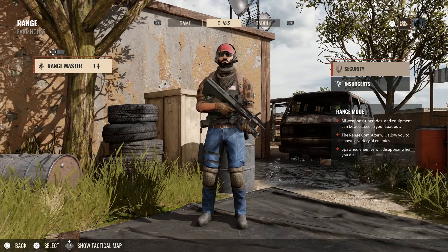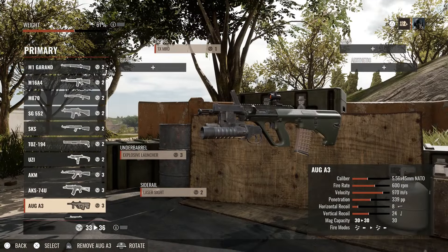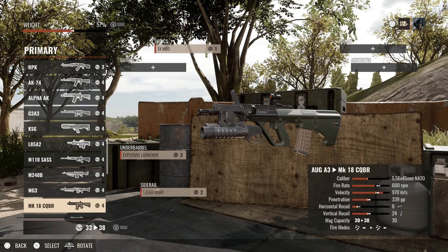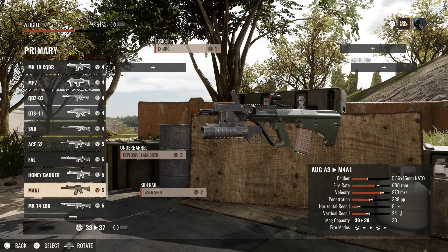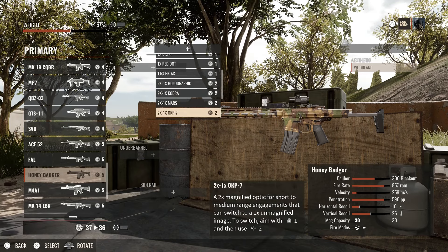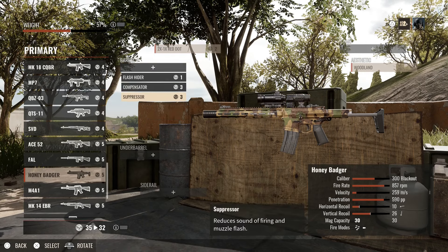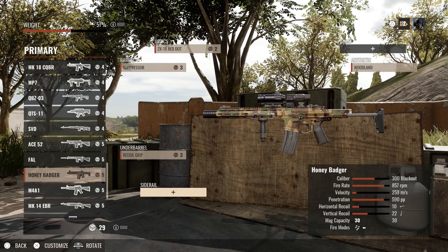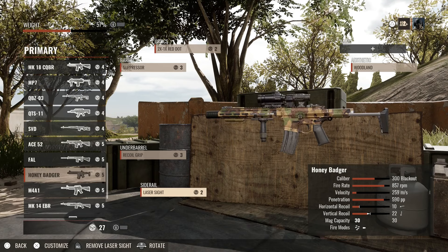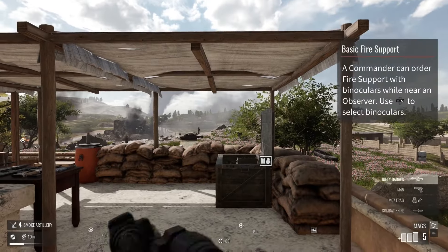We'll go into the shooting range to show off some things. Right off the bat, the lighting and graphics just look night and day better. We'll make a weapon here — I'm going with the Honey Badger with a suppressor, suppressed barrel, recoil grip, and laser light. Just here in the training area building our weapons, everything looks so much more crisp.